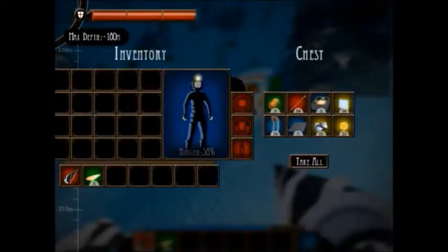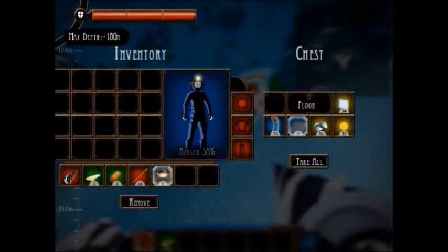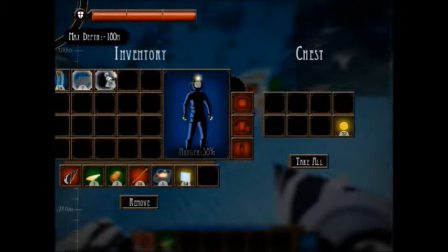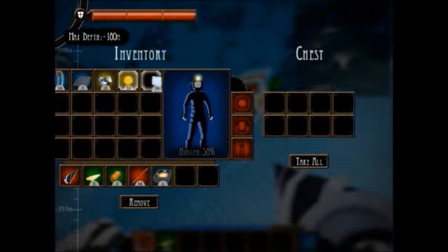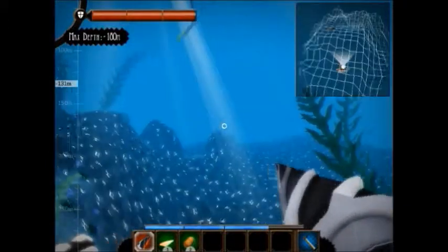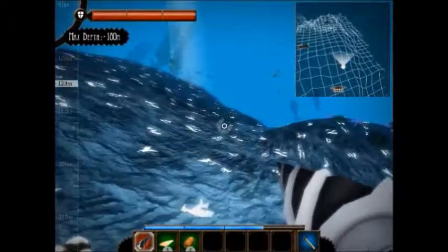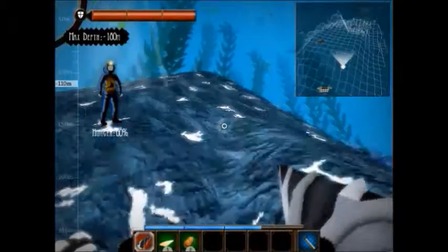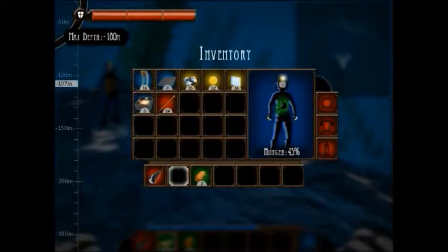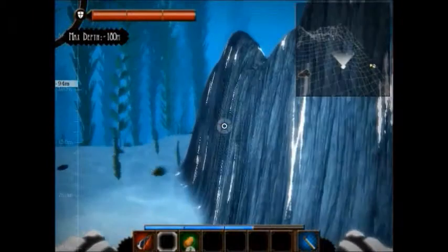These are loot boxes — potatoes that restore your life. He has a copper spear, like I was telling you guys about. Glass wall — perfect. These energy spheres, you get drones from them. You collect those and they help you fight, and you can also store stuff in them. This game also has jellyfish — they'll sting you and kill you in no time.